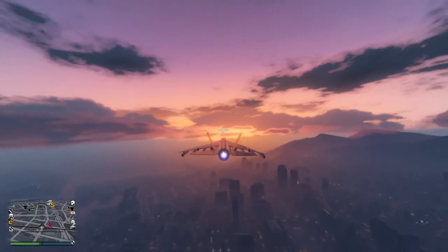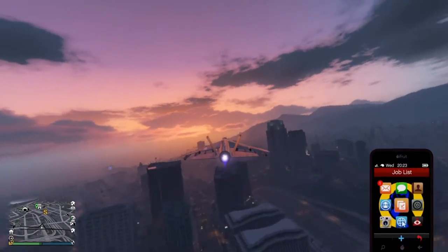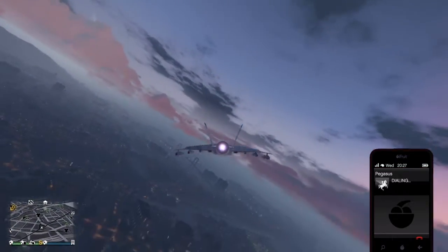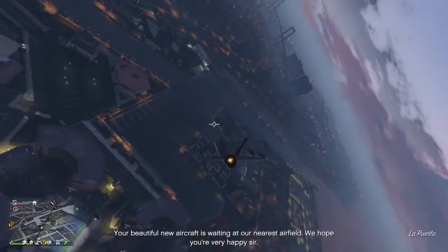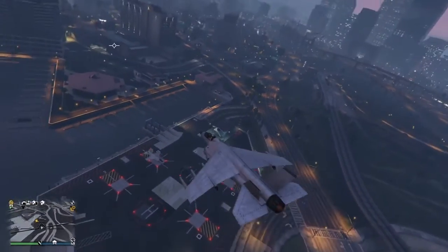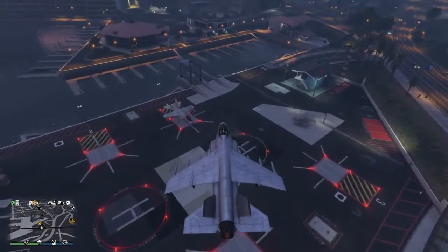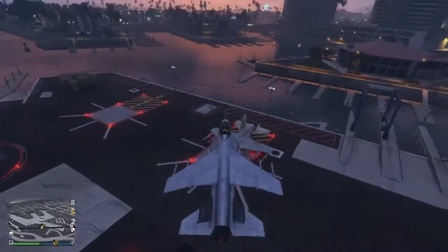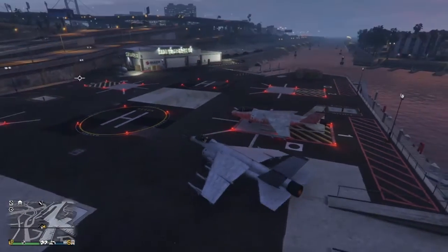One special thing about the Hydra is that you can have two of them at a time. If you basically get a Pegasus Hydra and put it into your hangar, that is now your personal vehicle. But if you have the personal vehicle Hydra out, you can still get a Pegasus Hydra — which means you and one more friend could both use a Hydra. As you can see, I'm flying in my personal vehicle Hydra, and right down here I'm landing next to my Pegasus Hydra. So you can use two at a time. The only thing you can customize on a personal Hydra is the color — a lot of people choose black, gold, whatever. I personally go with white.